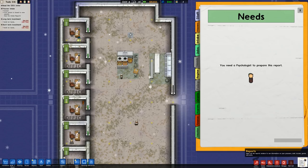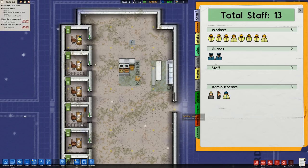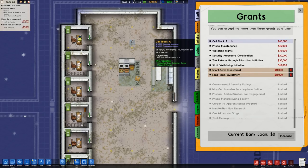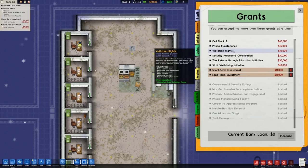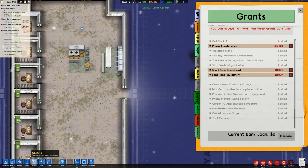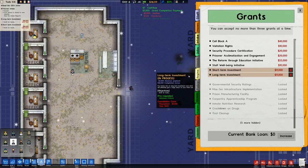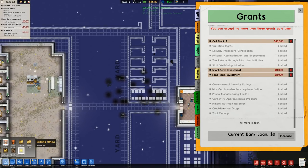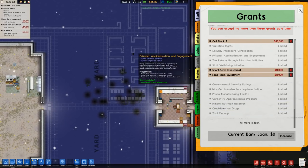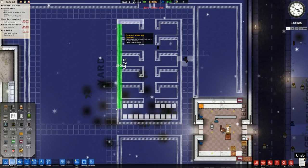I'm not going to fire the guards but I am going to fire the cook. The reason I'm keeping the guards is because there are grants that require them. Cell block A — prison maintenance — that's pretty much done. One gardener, two janitors — done. Cell block A — we'll build the cell blocks, why not? There are probably many reasons but let's get this done.